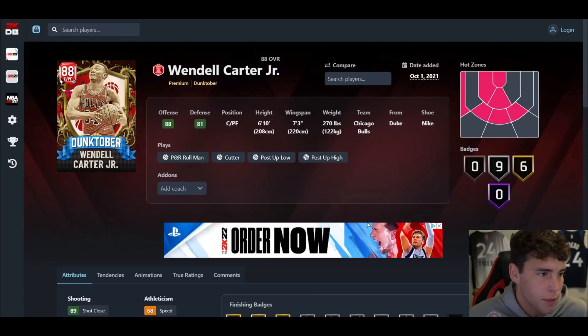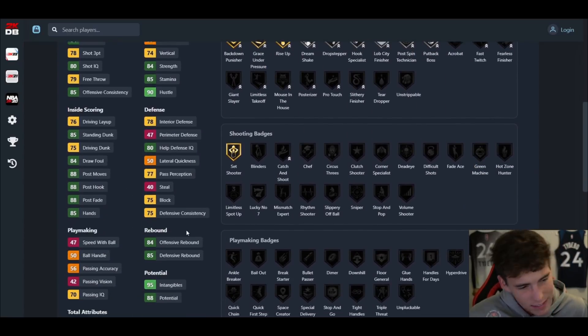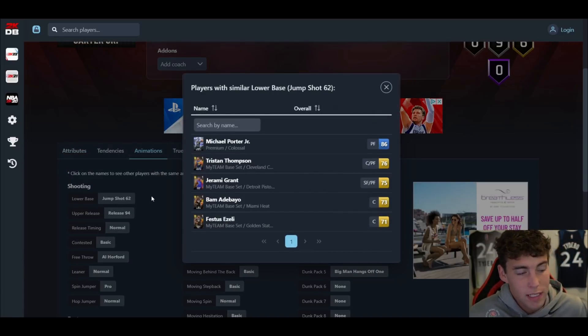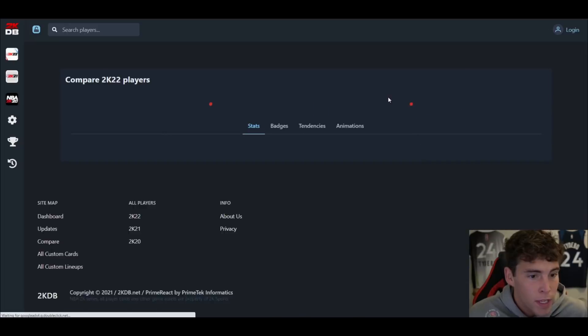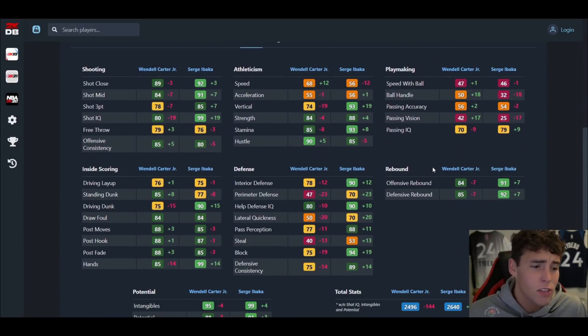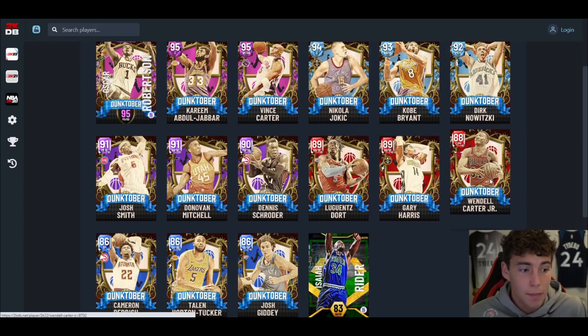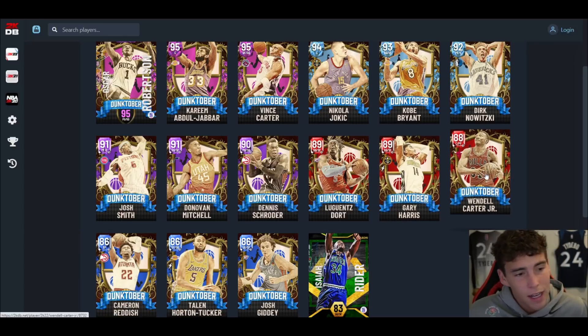Wendell Carter Jr. is a stretch big — six-ten, seven-three wingspan, hot spot from the left corner, 78 three-ball, 68 speed, 50 lateral quickness. His jump shot 62 release is better than a lot of big men at this stage, but the problem is defensively — 78 interior with a 47 perimeter and way worse rebounding stats compared to someone like Serge Ibaka. He'll struggle defensively big time. Fine as a pick-and-pop big but hard to recommend unless you're really balling on a budget.